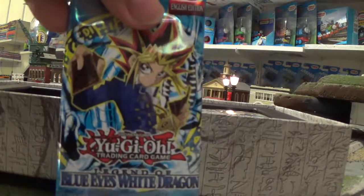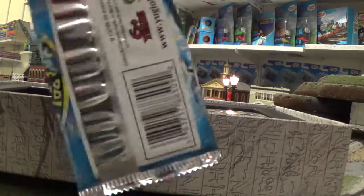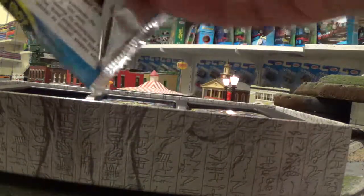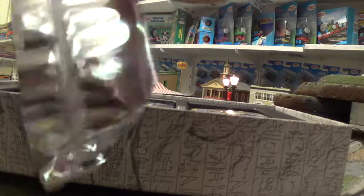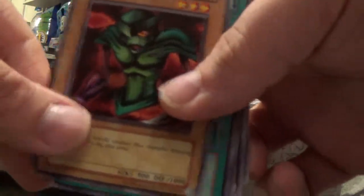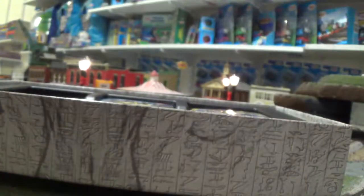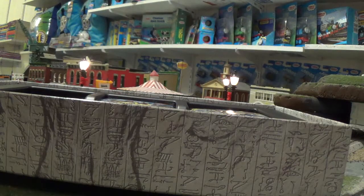Next up is the very first one — Legend of Blue Eyes White Dragon, from the Duelist Kingdom years. These ones are easy to open up. So let's see what we got. Armed Ninja — I guess that's our rare card for this pack. Oh well. Maybe the other one's got a piece of Exodia. I believe that's what this pack always had — Exodia cards.